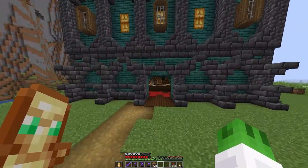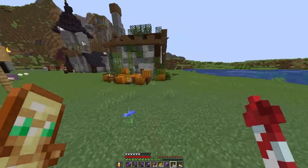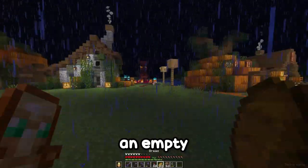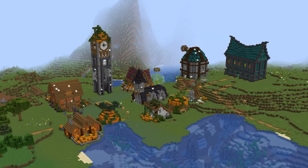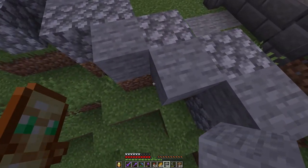That is the library done. This is what the entrance looks like and when you go in there it's just an abundant amount of books. There's one thing missing though — there's nothing protecting this village at all, so let's start building a wall around to ensure no mobs can disturb this village.